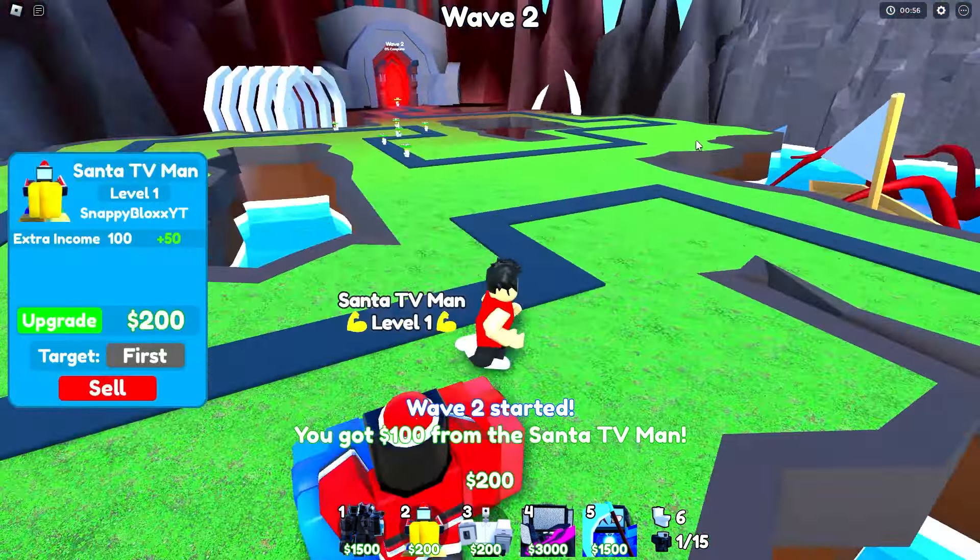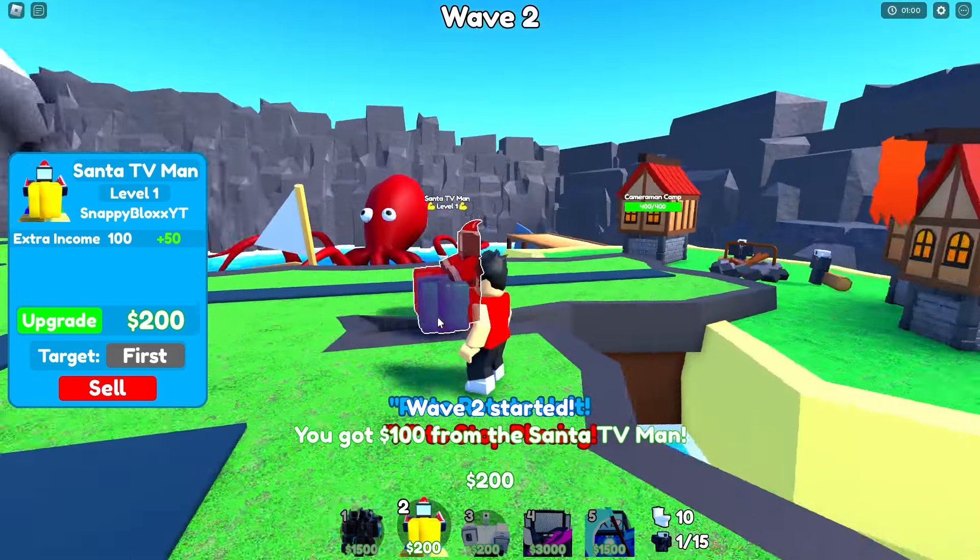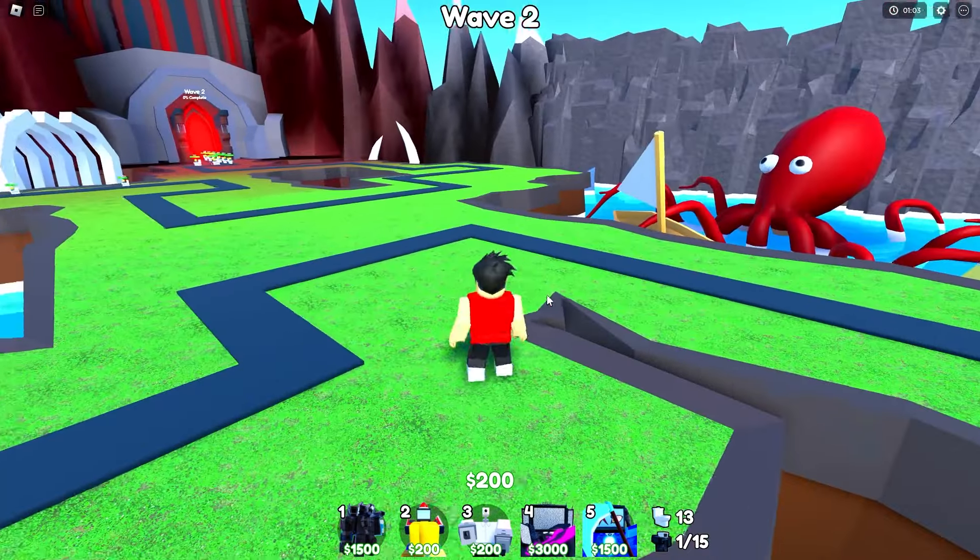So I'm on wave one. I placed down the Santa TV man. You already know, we got to focus on getting money first. We can afford to take a little bit of damage. Oh my God, the camp only is 400.